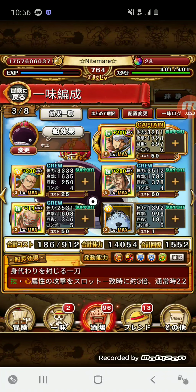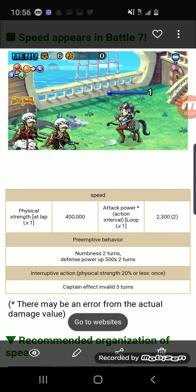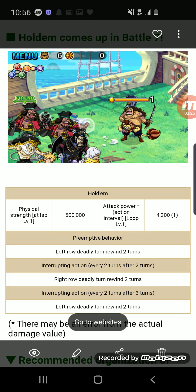It's an okay team — not my favorite, but it'll have to work. Next up is Holdum. For his preemptive, as you can see, he reduces the left side's cooldowns by two, and then every other turn he'll reduce the right side, then the left side again, and keeps alternating.